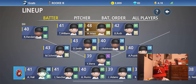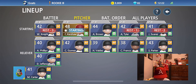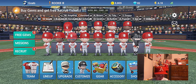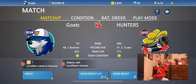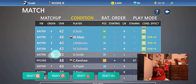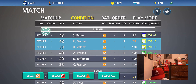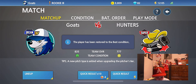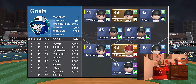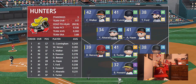Clayton Kershaw should be starting this game. We're gonna go ahead and start him today as he's gonna make his debut. We're only gonna be pitching this game because, you know, it's his debut — we wanna get him used to the team. We're playing the Hunters right now, and Clayton Kershaw is only a 48 overall. He is only a bronze, a 1-star, but hopefully later he's gonna be our main pitcher.